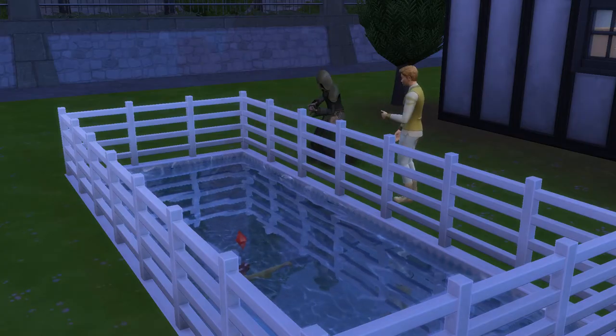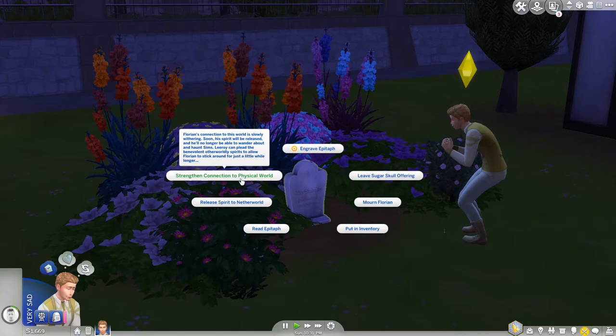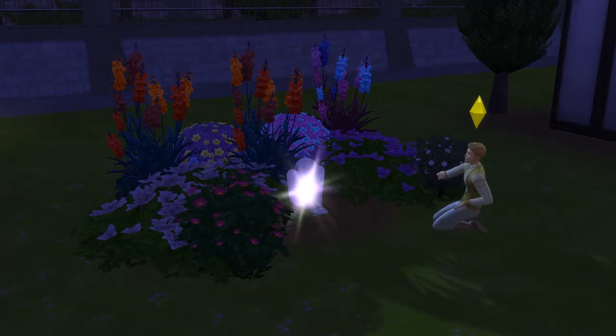Now, once that sim has passed away and your other sim is mourning, you'll want them to go to their gravestone and strengthen their connection to the physical world. This will stop their ghost spirit from fading.